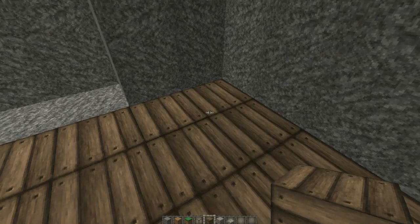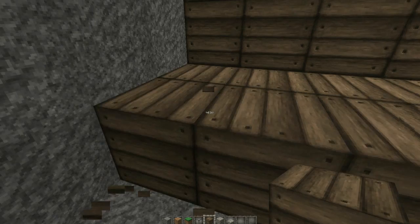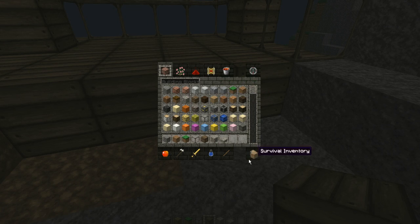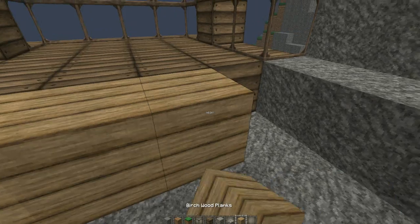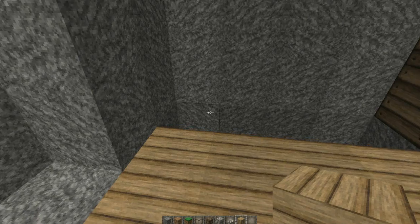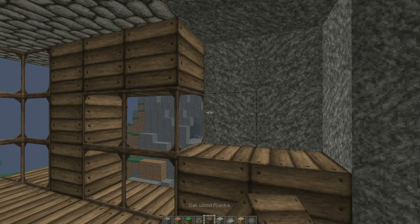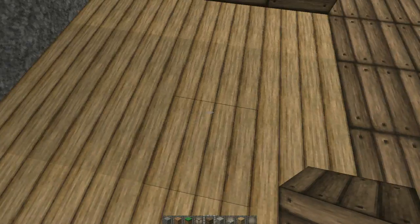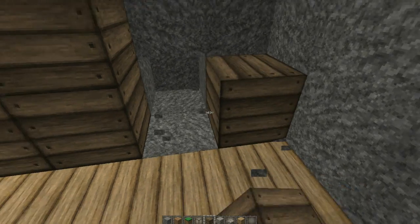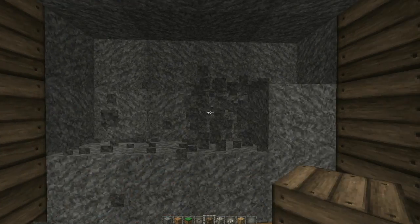We'll just have wood here because we want it to carry on the same design. Once it gets into this area the floor is not going to be this - I've just had the idea - it's going to be birch. Birch wood flooring here so that kind of goes quite well together. The brown and the kind of light yellow-brown goes well, and then we'll break down this wall.